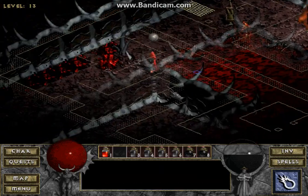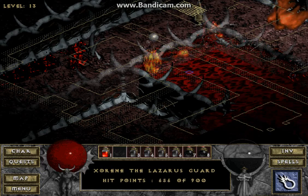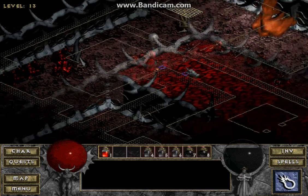What is this? Good, she's not immune to fire. There we go - what did she drop? A blue ring, okay.